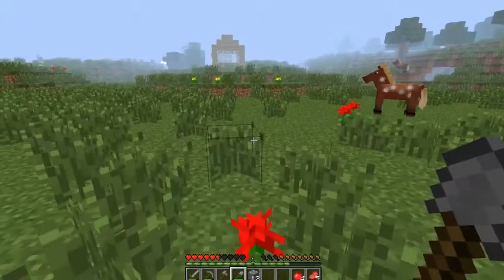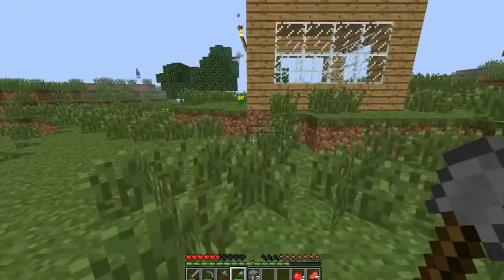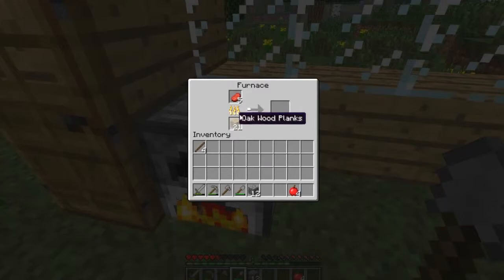You can use wood, coal, or charcoal for the furnace — sticks as well, I think. This is the space where you want to put in the things to cook, and this is where you put the fuel material. So I want to cook this into beef instead of raw beef. You put the material to cook on top, and the fuel — wood planks, coal, charcoal, or sticks — goes in the bottom slot.